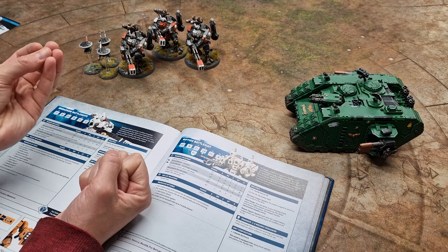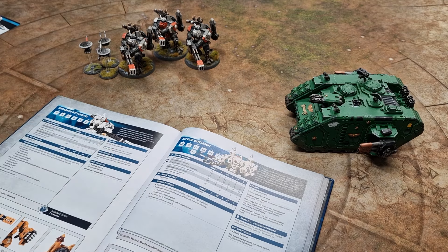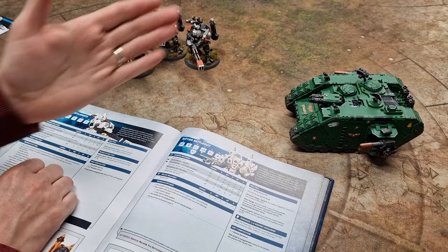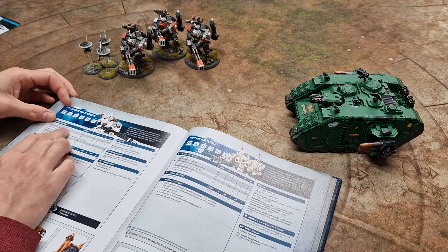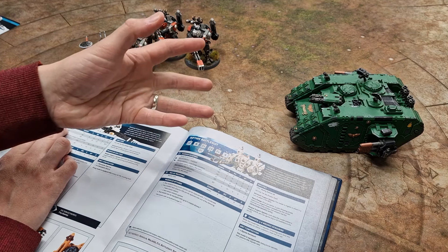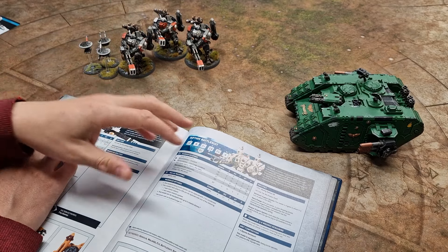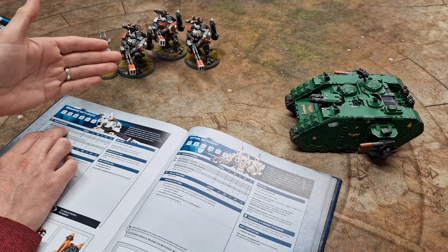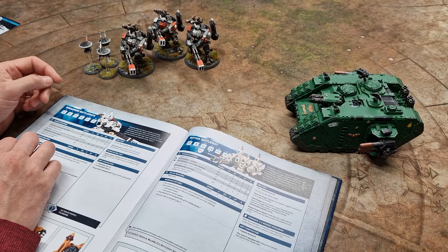When shooting at vehicles, the issue is hitting the target. We've talked about guiding them in to get 3+. If you sit these still, they have the Heavy keyword for the heavy rail rifle, so potentially if you sat still and guided these, they're hitting on 2s — exceptionally good. Strength 12 is really good for wounding. The Land Raider Redeemer is toughness 12, but even there I'm getting wounds through. What makes the heavy rail rifle even better is devastating wounds: any 6s to wound bypass invulnerable saves and go straight through to damage — very useful against vehicles with 4+ invulnerable saves.